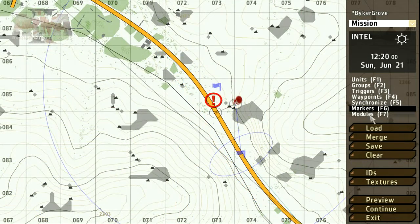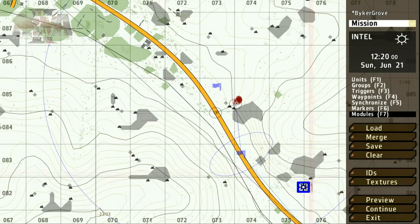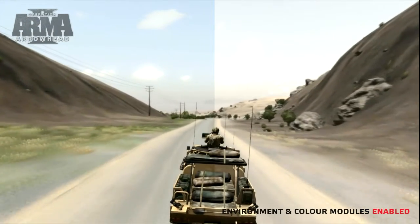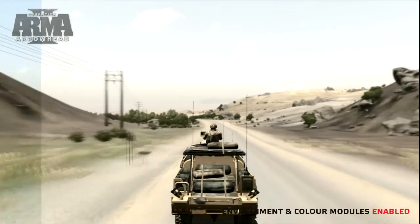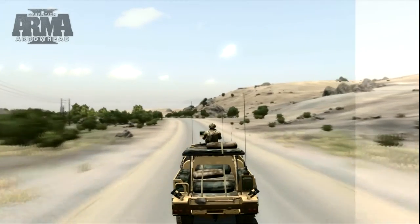To add some extra environmental effects to the mission, we can use the Modules tool. Let's add some post-process and particle effects. These are great tools for adding extra feeling to your mission, and depend upon the time, day, and weather. The post-process effect will change the colour of the environment. Particle effects will add subtle weather effects such as dust, mist, or snow, depending on the time of day and year.